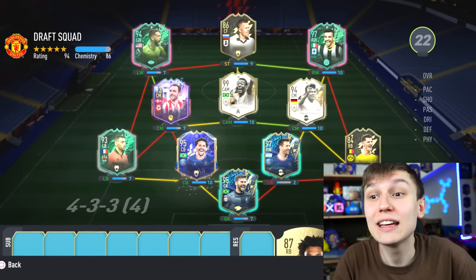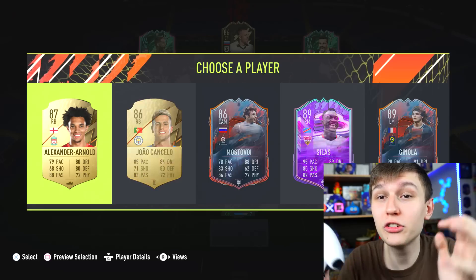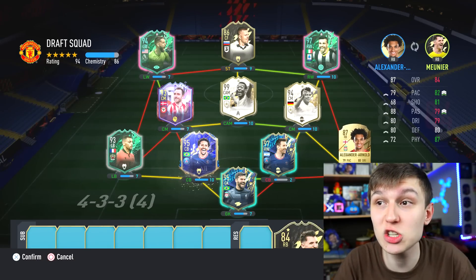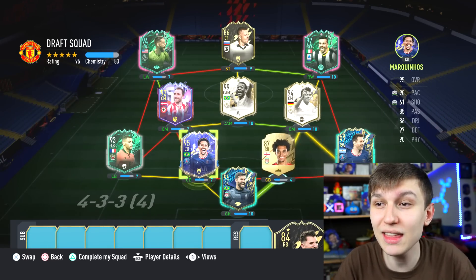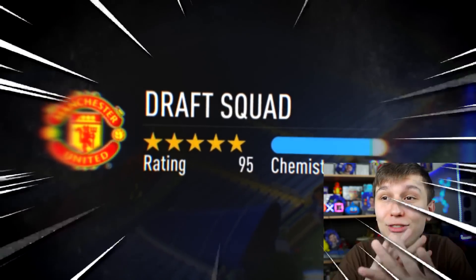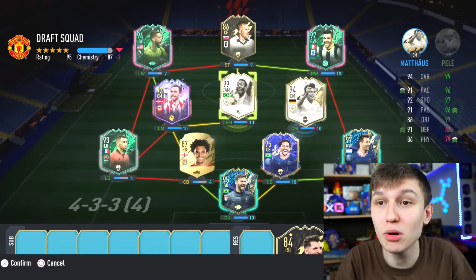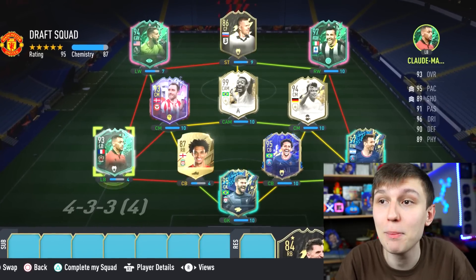We can go Trent! Can play Trent at centre back and put full chem to my Alisson. I'm going to do that, boys. Because at the moment the chemistry is quite concerning. If I do something like this - do this and then swap. Okay, we're over 195! I didn't even notice. But the chem - oh my goodness - how am I getting this chem, boys? It's literally a Prem left back or centre back.